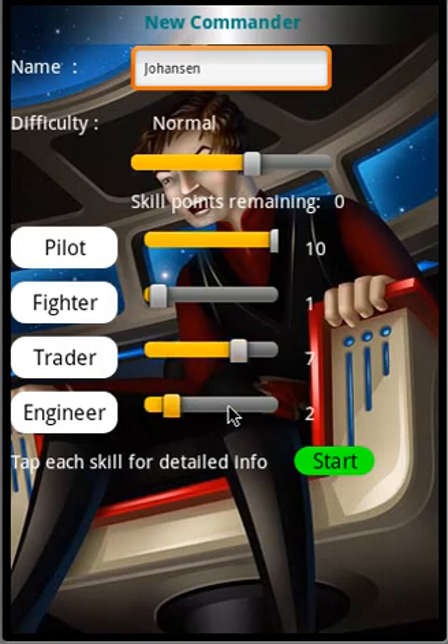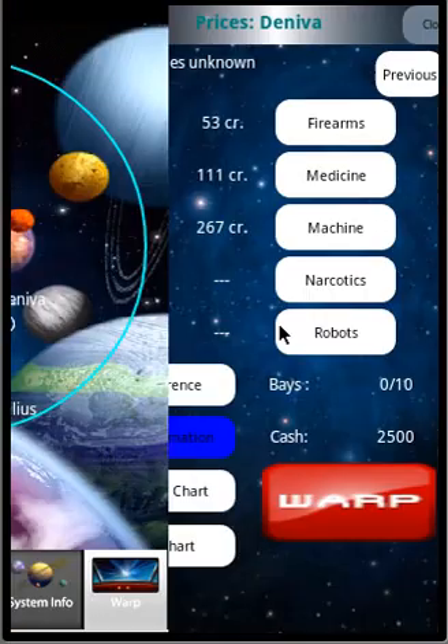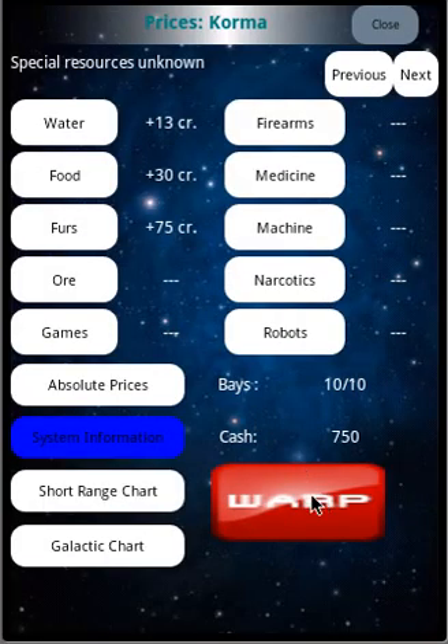I wanted to do a quick video just to show that, and then I saw some really strange behavior on the phone and I wasn't recording. One thing I noticed right away in the game I was playing was that narcotics were really underpriced — only a dollar. And we're not getting the prompt for them, which is good. So that's normal.